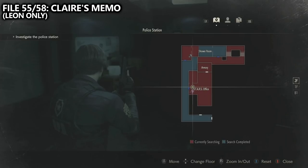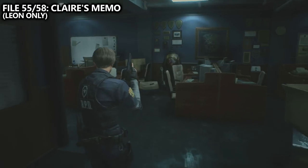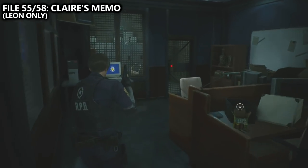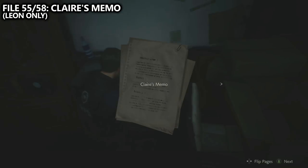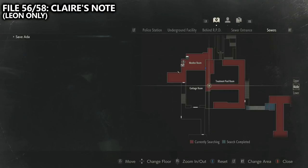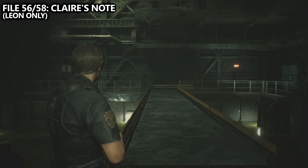If we then work our way to the STARS office, we can find file number 55 — Claire's memo. It's a note that Claire left for Leon in order to tell him about what she's been up to. Later on in the game, in the treatment pool room, we can find Claire's note — another Leon-specific collectible, available near where you find the T-bar handle.